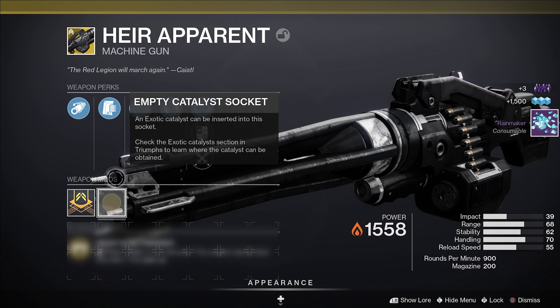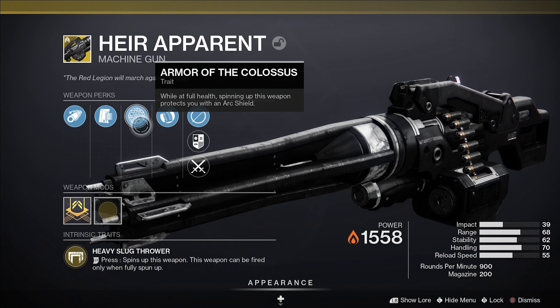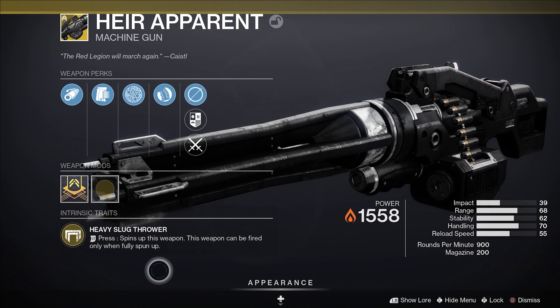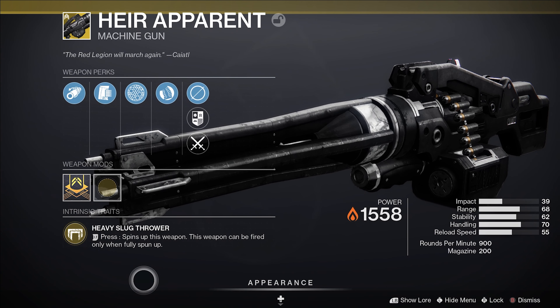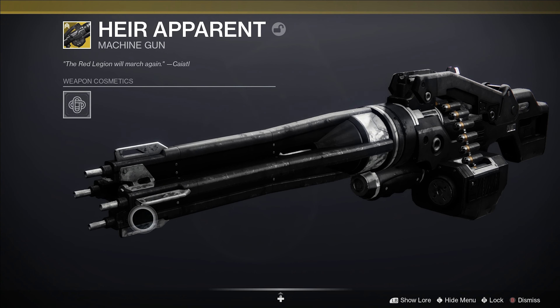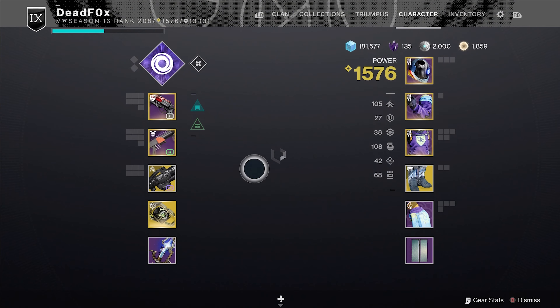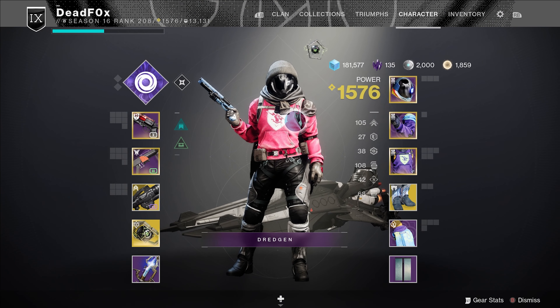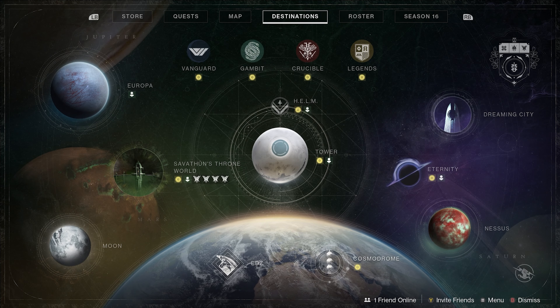Let's go over the exotic. Its intrinsic trait is: while at full health, spinning up the weapon protects you with an arc shield. You can hold LT to spin up the weapon, and the weapon can be fired only when fully spun up. It's a pretty good exotic — I like the overshield effect. It basically just puts you in a tiny little bubble while you walk around. After its many nerfs, it's not as good as it used to be, but it's still pretty fun. I recommend you pick it up while it's still available.